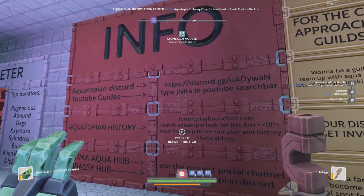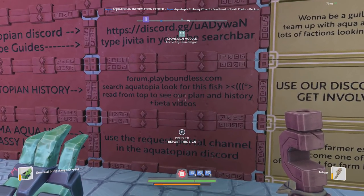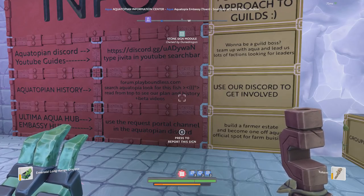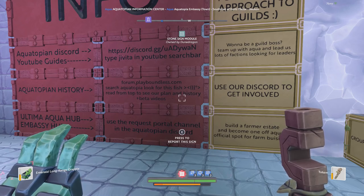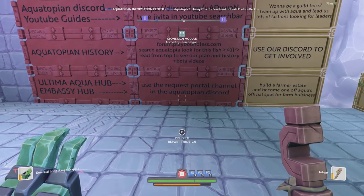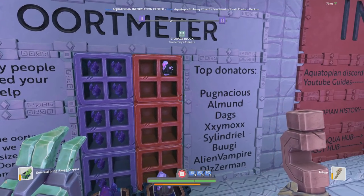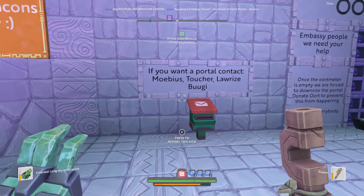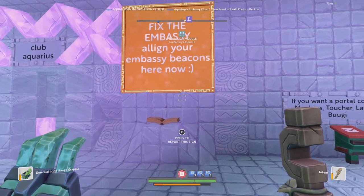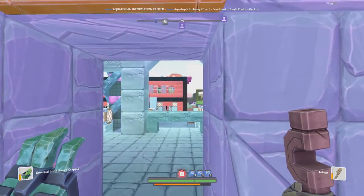Over here we have some additional info: Aquatopia Discord, YouTube guides, and there I am — with a missing eye. There's also Aquatopia history searchable on the forums at forms.playboundless. It leads to the Aquatopia forum post where you can get an idea of the whole history of Aquatopia. There's also a section for donating orc stone, a mailbox to contact Mobius to request a portal, and embassy beacon alignment instructions. Since the guild system they're trying to get active players to align to the guild.